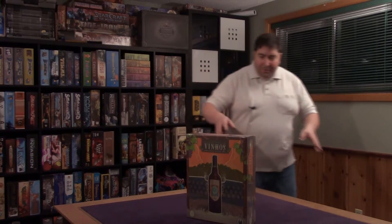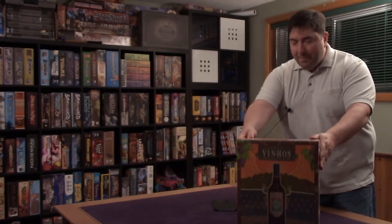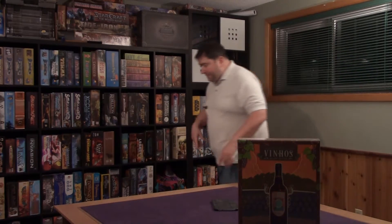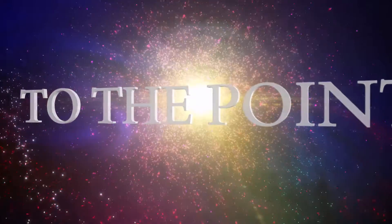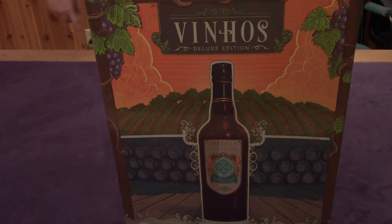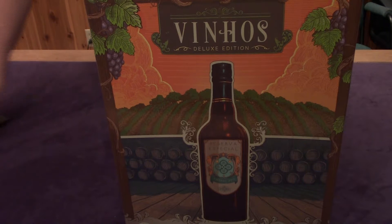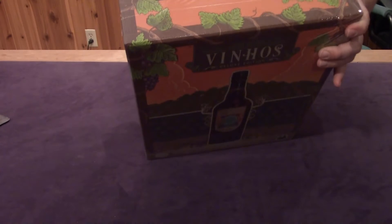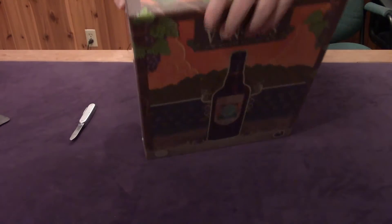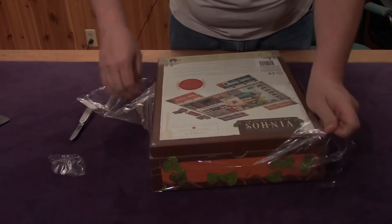Welcome back to the point — here we go with another unboxing. This time it is the Deluxe Edition of Vinhos, a giant Euro game. Let's check out what's in the box. This is by the same gentleman that did Kanban and The Gallerist — another giant Euro. This game came out as his first design in 2010, and now they've done a deluxe edition, wanting to give it the same treatment The Gallerist got, same size box.